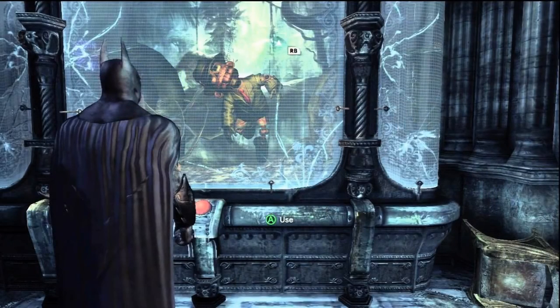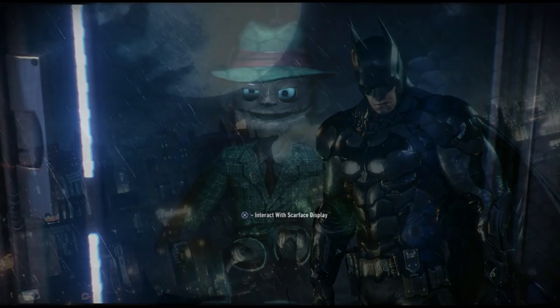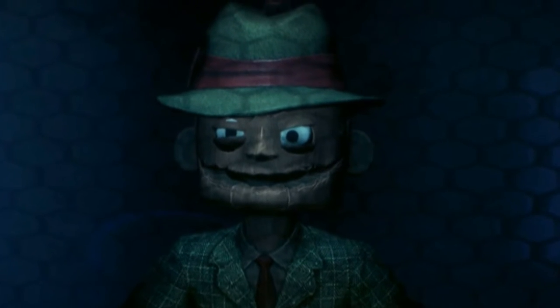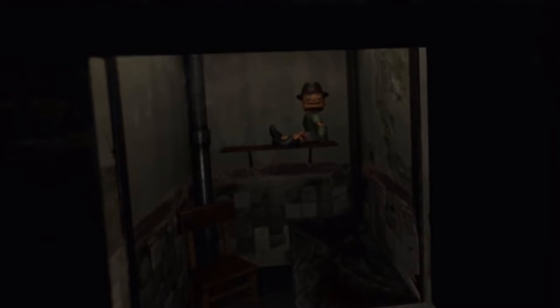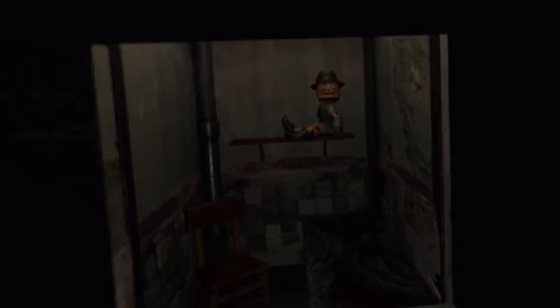The Penguin has rigged it to automatically dance when you press a button. And in the last game, Arkham Knight, he is in another display case in the Gotham PD Museum. In Arkham VR, he's in one of the cells and it's the only time where he appears to move by himself. Of course this was just all a nightmare, but it is creepy.